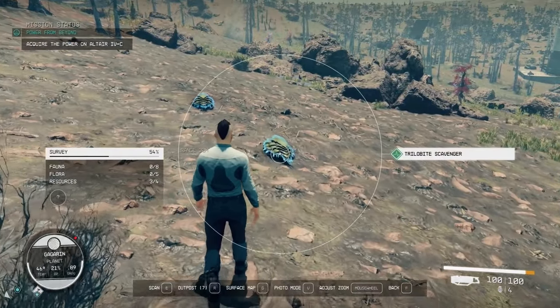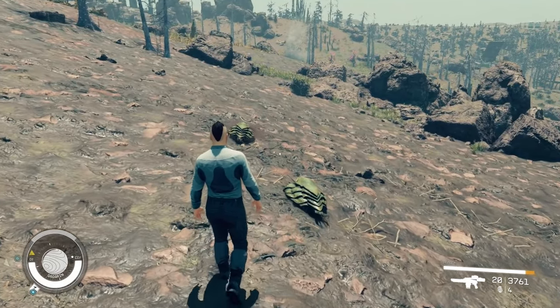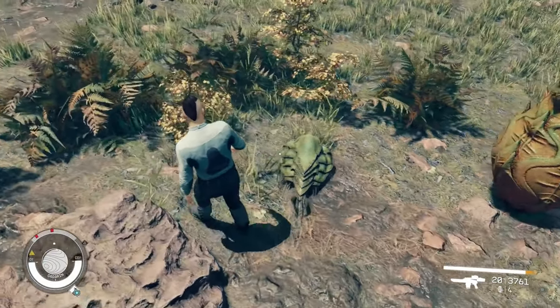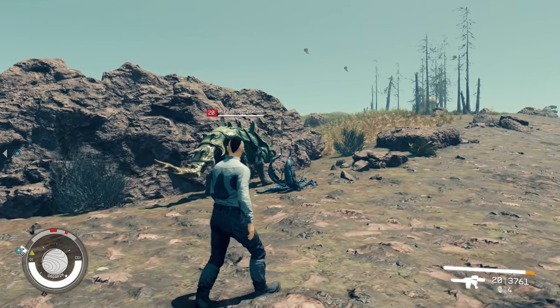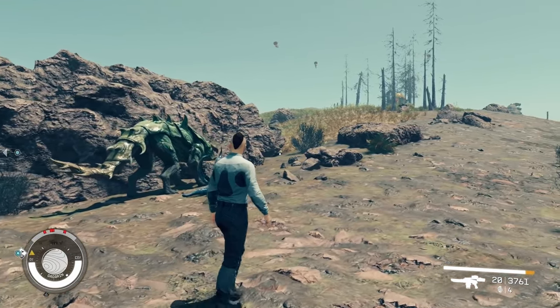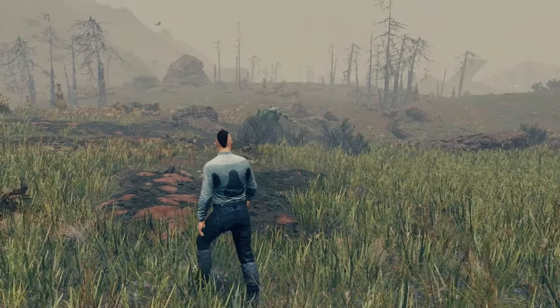Third on the list is the Trilobite Scavenger. The Trilobites are harmless fauna and are found roaming carefree. They are also found in swamps, wetlands, and the desert. Number four is the Apex Dust Devil Exorunner. The Dust Devils are located in all biomes of the planet. They are defensive in nature and will attack if threatened.